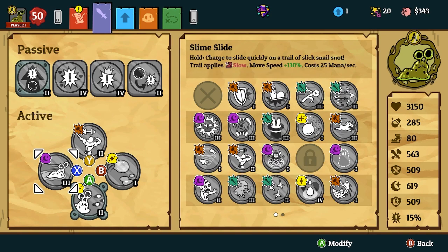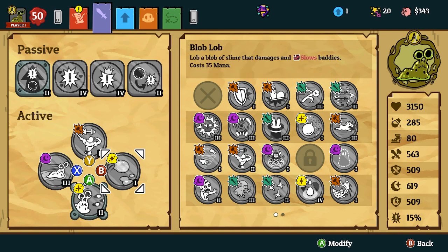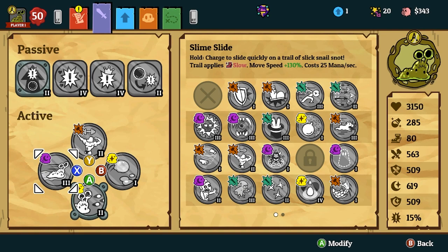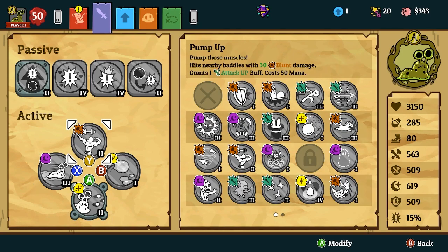As for the abilities, you're going to be running Slime Slide. I prefer Pump Up, but honestly you can put that slot as anything you may need for ward breaking. The way you play this build is rather than relying on auto attacks, you're just going to slide into them a lot, and you're going to blob on cooldown. You're only going to really use your Tear Burst when you need to acquire mana, and you can use Pump Up every now and then to increase your damage if you have the spare mana.